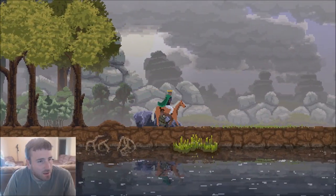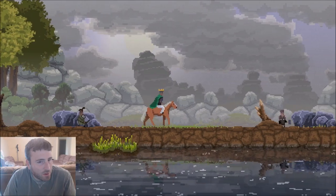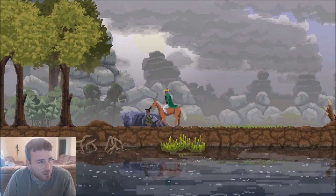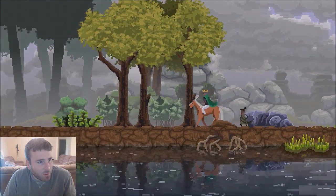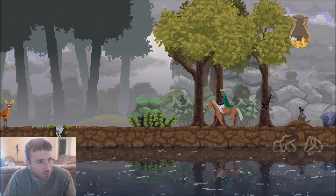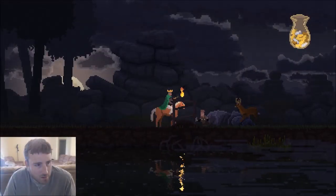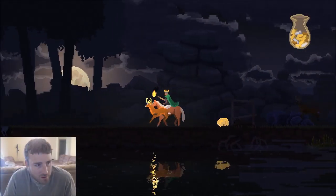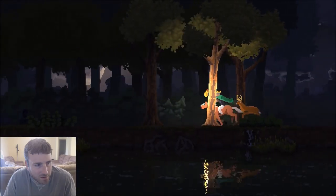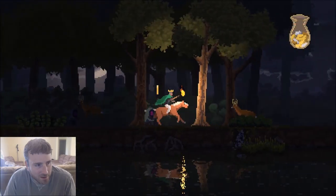So I can't build here yet. As you build out, it kind of destroys the nature in the background, and at that point you can build fortifications and stuff. So I need to take down some of these trees in order to build out this far. Don't run this way, deer — forget the deer, I'm getting attacked.